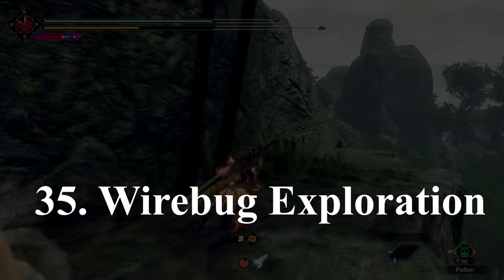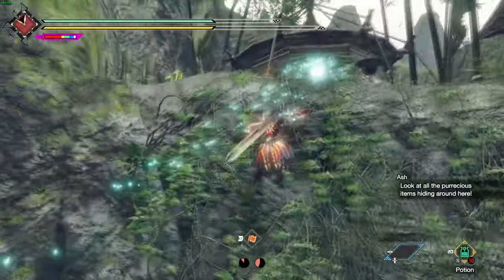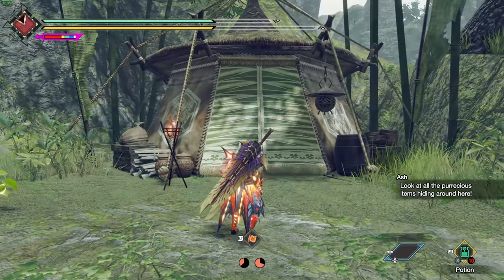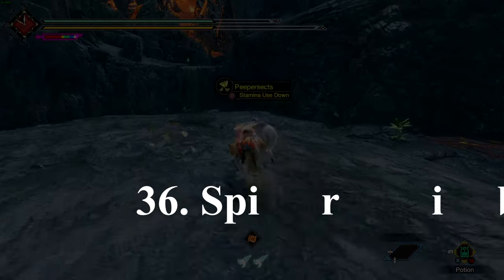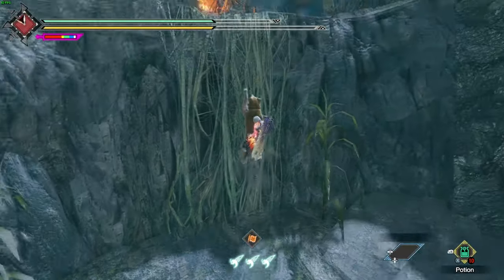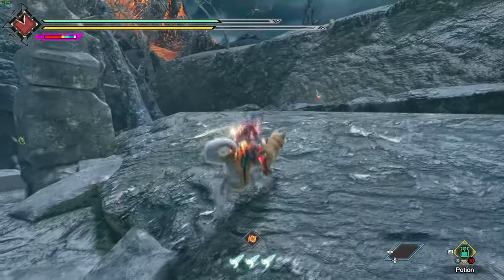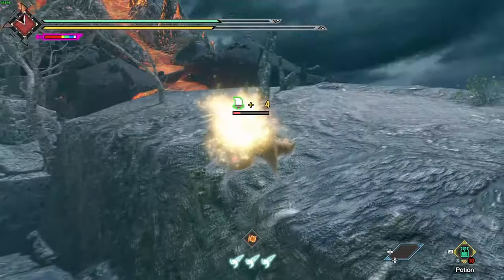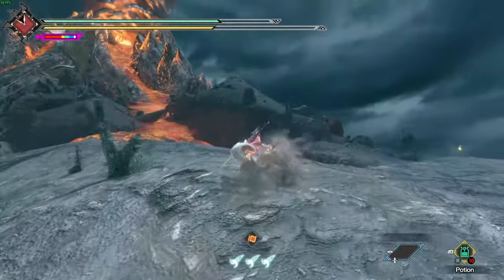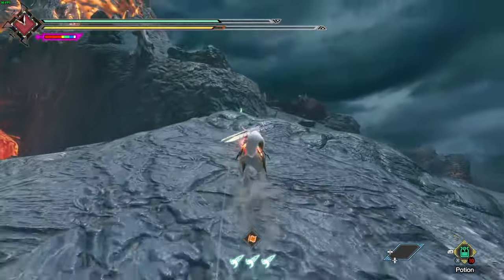Number 35: wirebugs can take you to hidden areas and resources, and in some cases they are mandatory to do so. Number 36: pick up spearybirds as you go to buff your stats in a quest. These are temporary to a given quest, so be sure to learn where they can spawn as they can be very handy and easy to pick up on your way to hunt a monster.